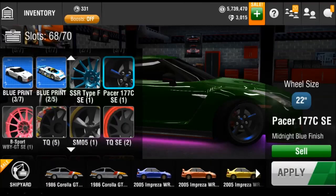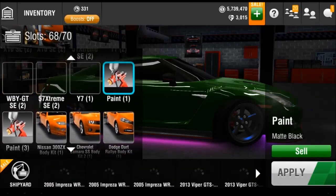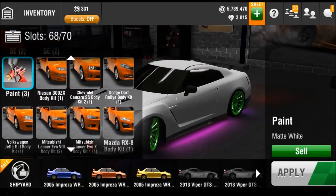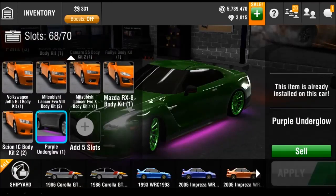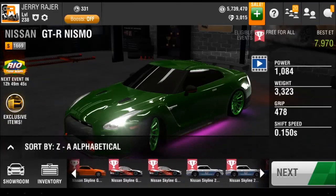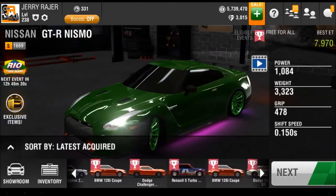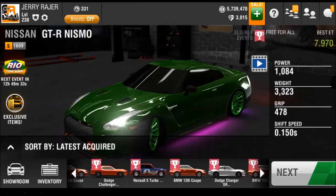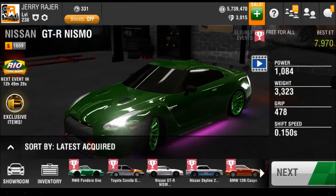We also have some WW crates, one matte black paint, three matte whites, and a bunch of useless body kits and purple underglow. As for cars, we got a lot of BMWs and completed the Pandora One. Overall we completed five cars: the Challenger Hellcat, the Nismo, the Charger Hellcat, and the Pandora One — pretty good overall.